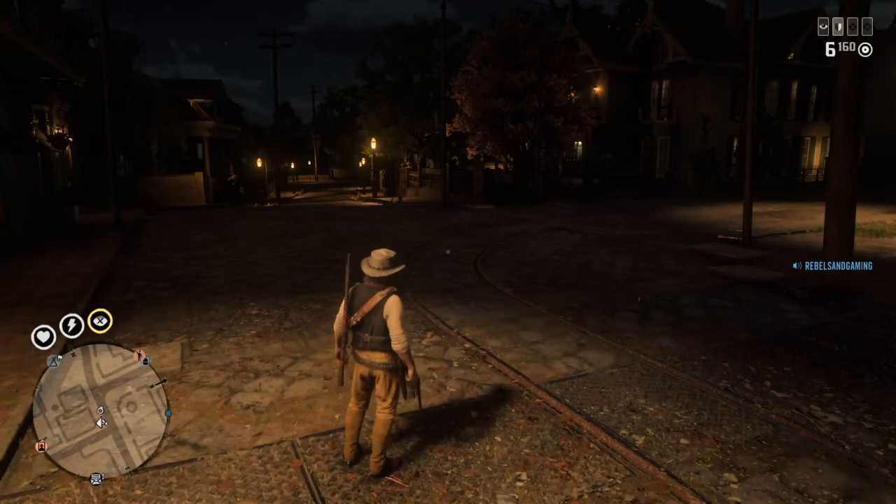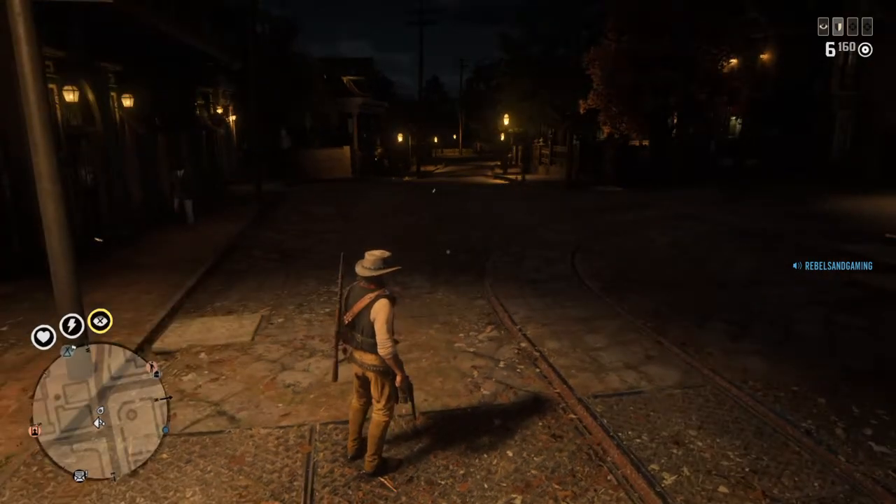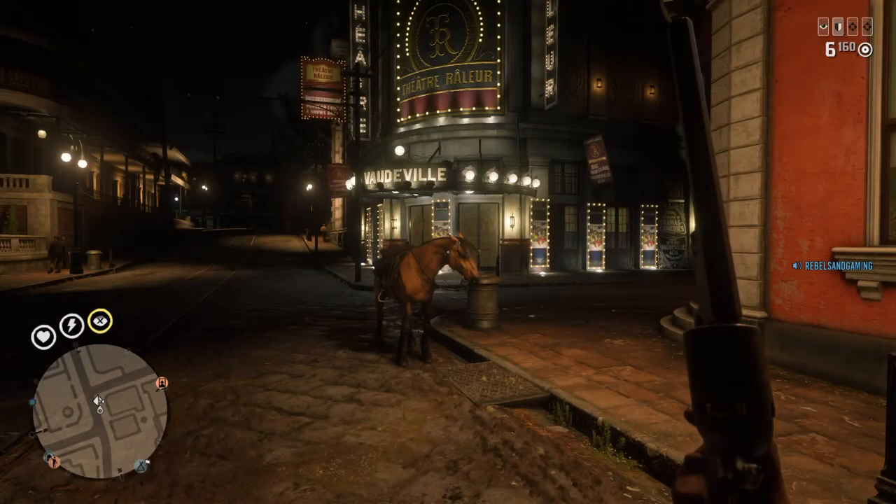Hello ladies and gentlemen, welcome back to another Red Dead Online video. Today we're going to be talking about the Colt Navy, also known as the Navy Revolver in Red Dead Online. Now this gun is based off the Colt Model 1851 Navy. It's a .36 caliber ball revolver, same as the LeMatte.